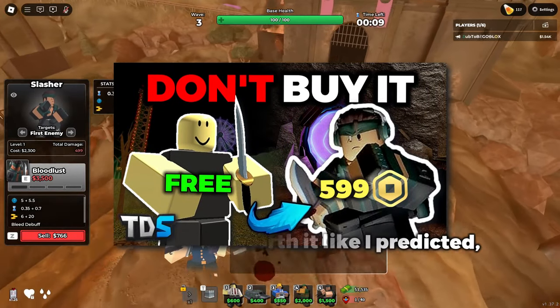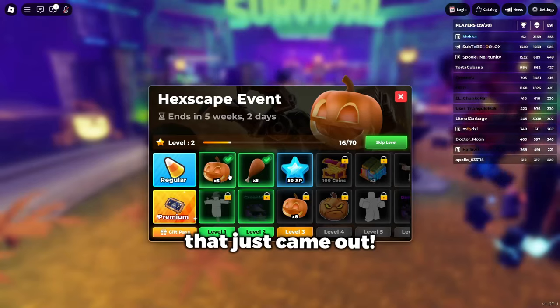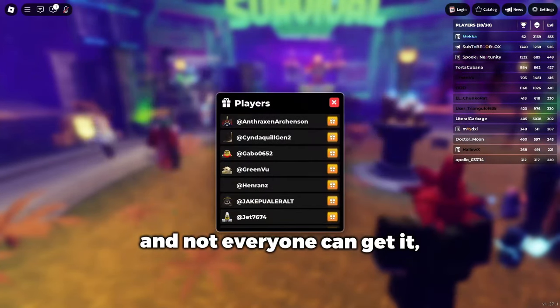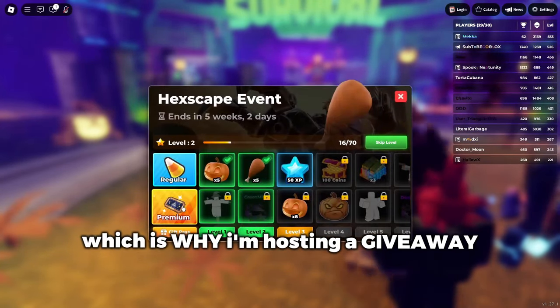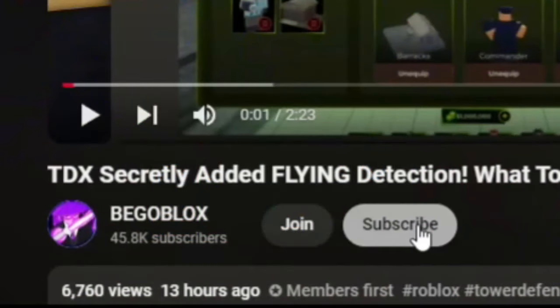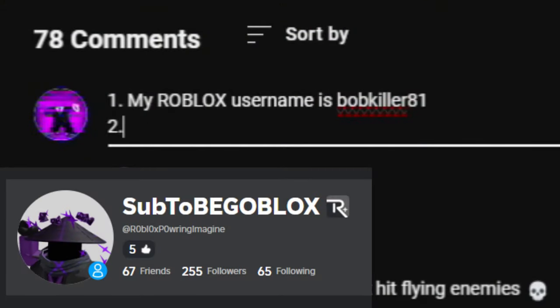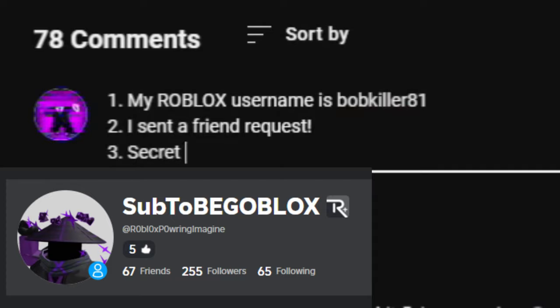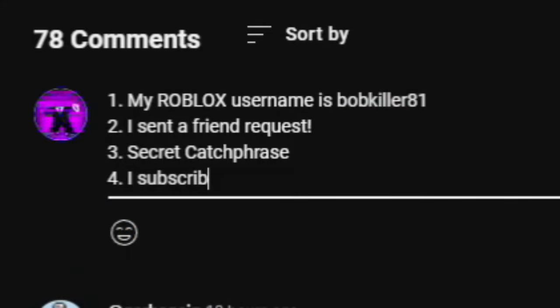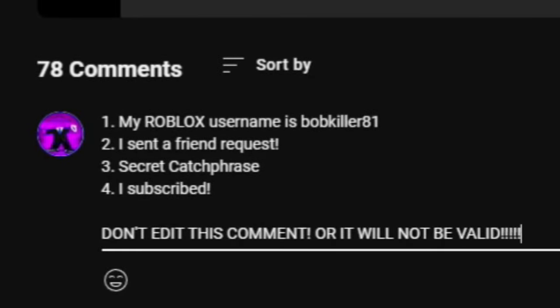So that wasn't worth it, but you know what is worth it? The premium path for the new event pass that just came out. I understand it's Robux and not everyone can get it, which is why I'm hosting a giveaway in my next 5 videos including this one. All you have to do is subscribe, type your Roblox name in the comments, send a friend request to this user, and include the secret phrase that I left in this video in the comments. The first person to do all these steps gets it. Make sure not to edit your comment, because if you do, I won't know if you were the first person to find the phrase.